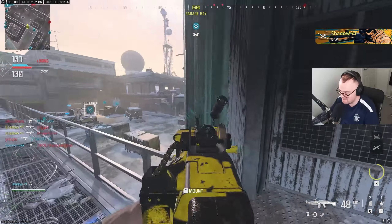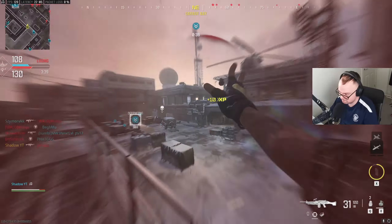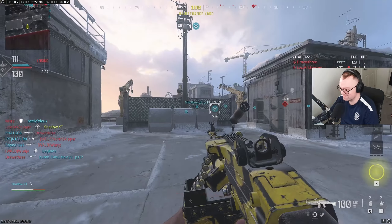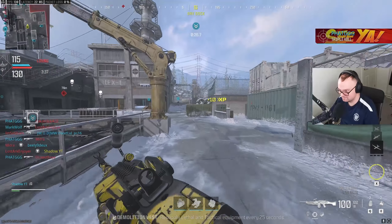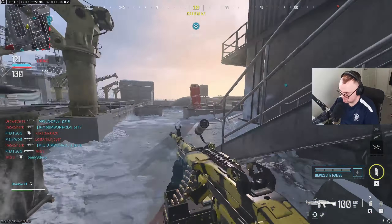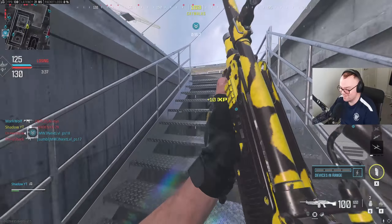Absolutely melts, the Bruin. Oh, he's got a riot shield on his back. Don't see me through there. You're in a really good spot. Drag out! What a nade!